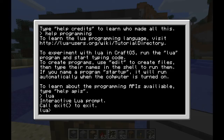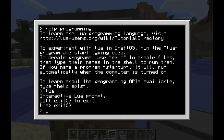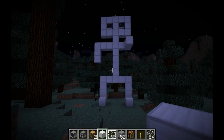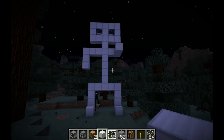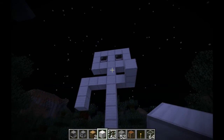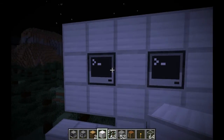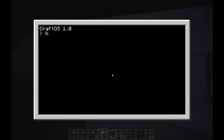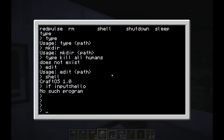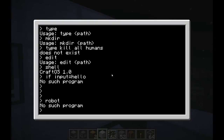And then here we have it saying 'learn about the programming APIs available — type help APIs.' Now this is basically the Lua programming language inside of Minecraft, so you can create programs and make it do an incredible amount of things. The possibilities for this mod are huge.